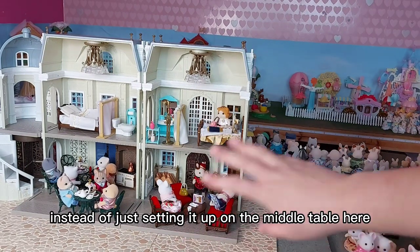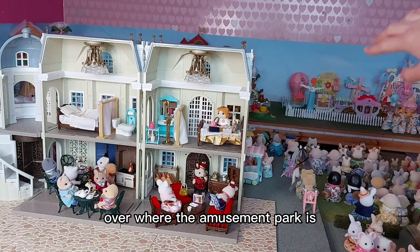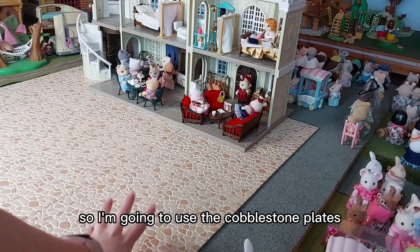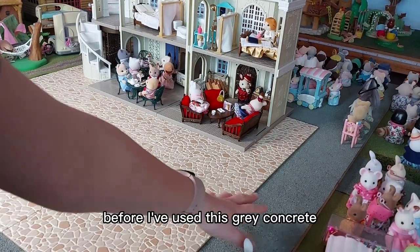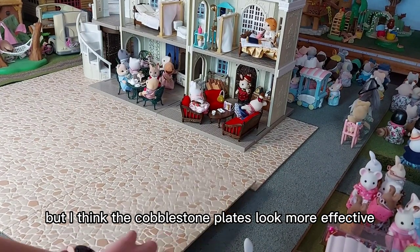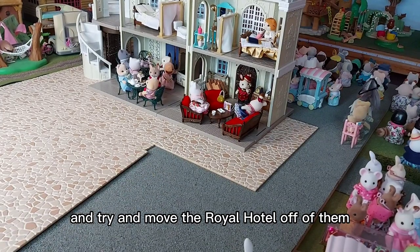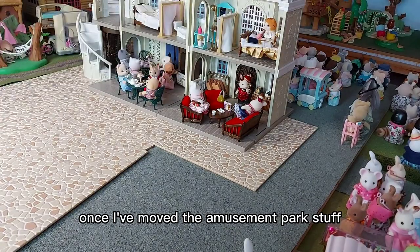I was thinking that instead of just setting it up on the middle table, it might work better over where the amusement park is, as it's a thinner table and the buildings are narrower. So I'm going to use the cobblestone plates as the flooring. Before I've used this grey concrete, but I think the cobblestone plates look more effective. So I'll pick these up and try and move the Royal Hotel off of them, so I can move these over there once I've moved the amusement park stuff.